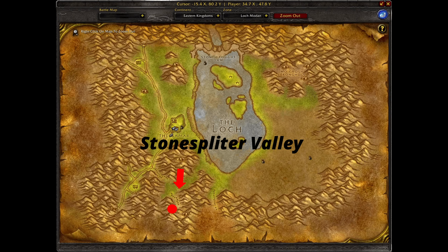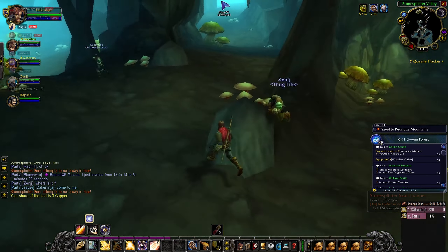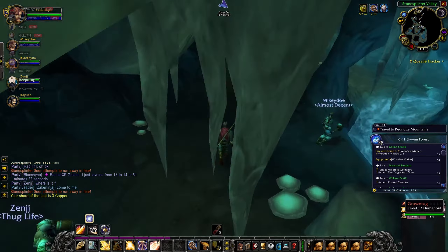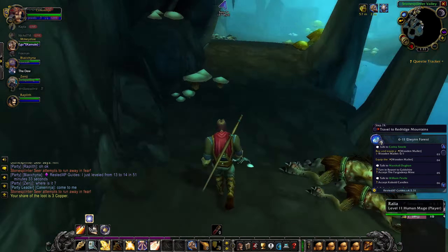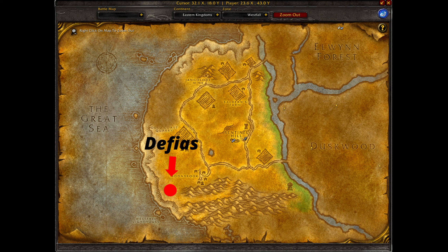For Hand of Reckoning in Loch Modan, players need to go to the Stone Splinter Valley, go inside the cave, and find a sunken chest called the Sunken Reliquary, which contains a Libram of Justice. The Libram of Justice also drops from Defias Drones in the southwest of Westfall. Players need to kill 10 enemies while they are stunned with Hammer of Justice.